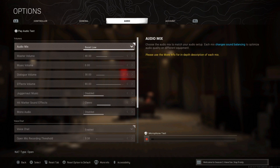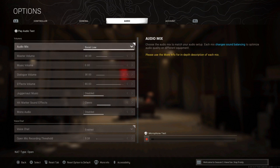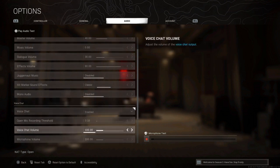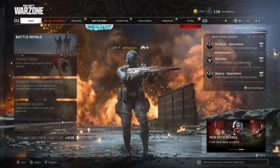For audio settings, I used to use Boost High but after seeing content creators like NickMercs who could hear footsteps so clearly, I switched to Boost Low — and it made a huge difference. Master volume is 40. Music volume set to zero. Dialogue volume is 30. Effects volume is 90. Jingle and God music Disabled. Hit marker sound effects — switch from Modern Warfare to Classic; it makes your audio awareness way better. Mono audio is Disabled.